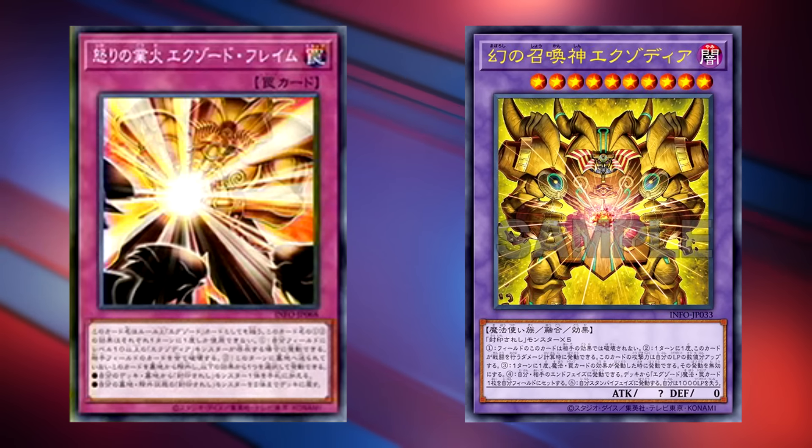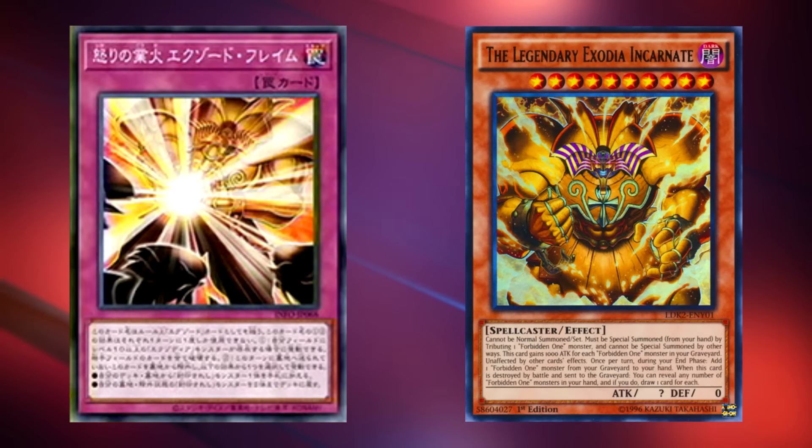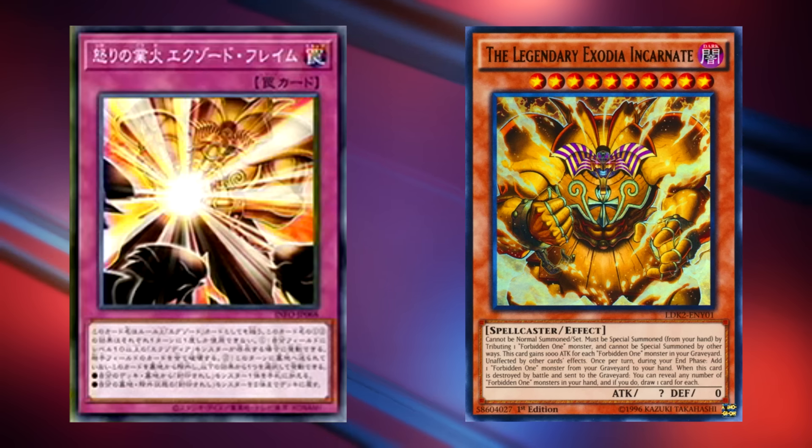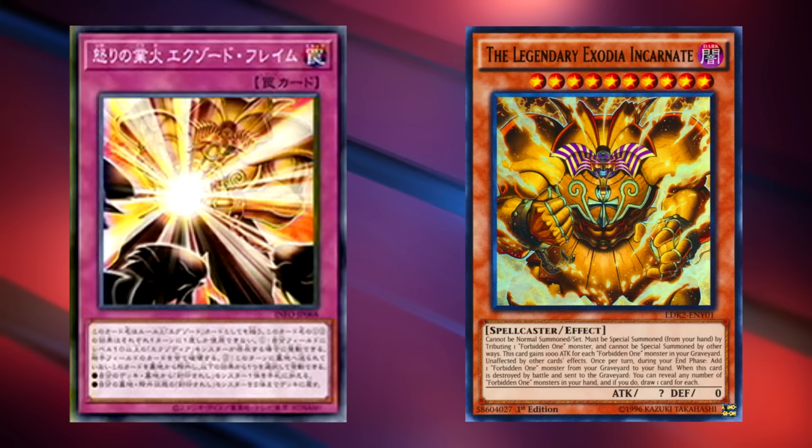Keep in mind that this card doesn't only pair with Phantom God — it's also a really good card alongside the legendary Exodia Incarnate. Previously, that was the best Exodia boss monster, at least in my opinion, so it might still be a good card to include in this newer Exodia deck.